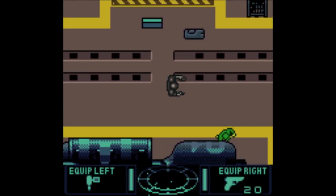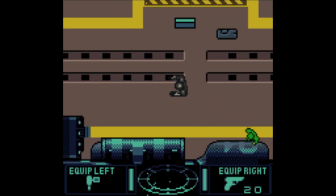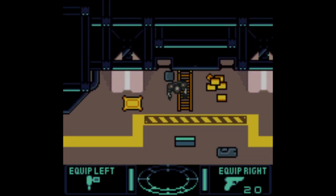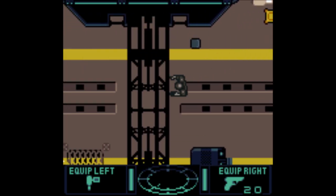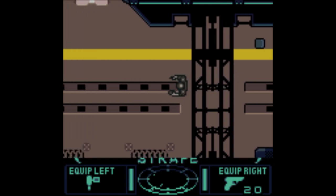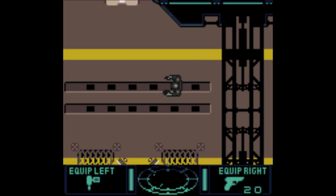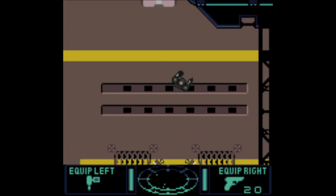Doesn't look too bad, decently large sprites. We got a HUD at the bottom with a motion tracker. Did I just collect that guy? Let's see. We can switch between our firing modes. I'm not exactly sure how that works.